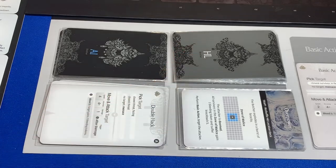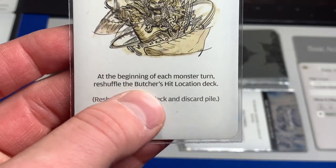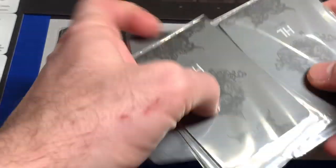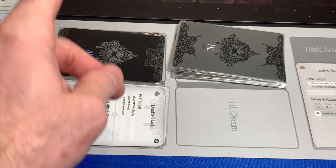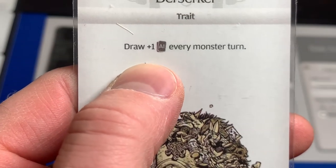We're going to start by having the Butcher go, and he's going to start by using his fast target ability. At the beginning of each monster turn, reshuffle the Butcher's hit location deck. So we're going to take our hit location cards, mix this up, put it back, do one more little shuffle, and stick it back. He is now going to perform his Berserk, which is where he gets to draw plus one AI every monster turn.